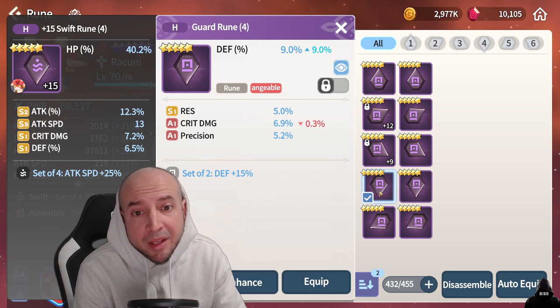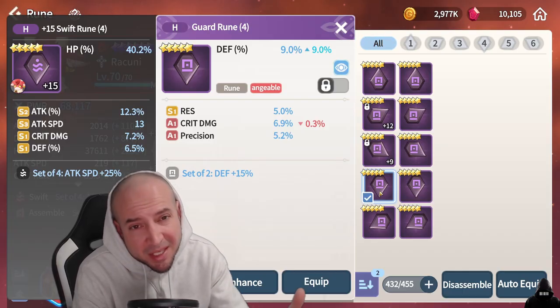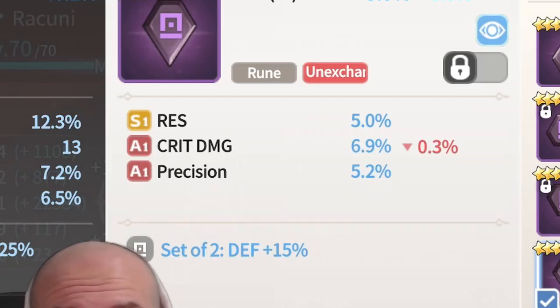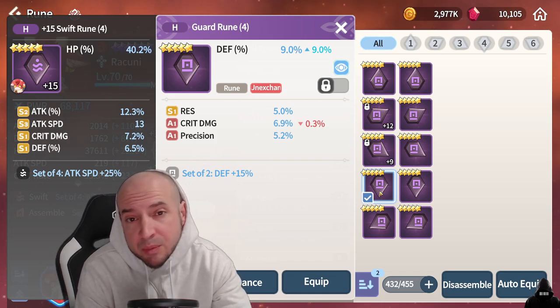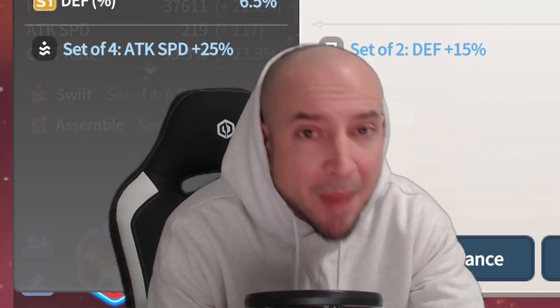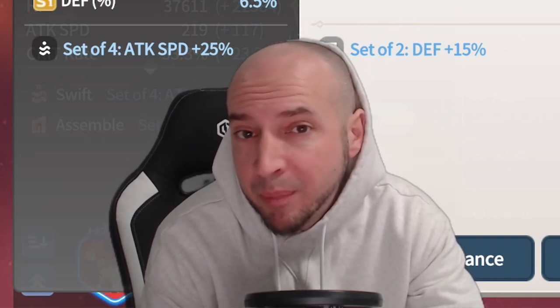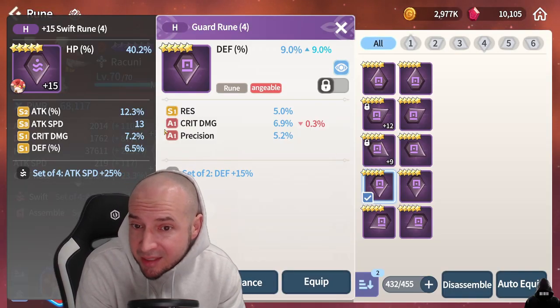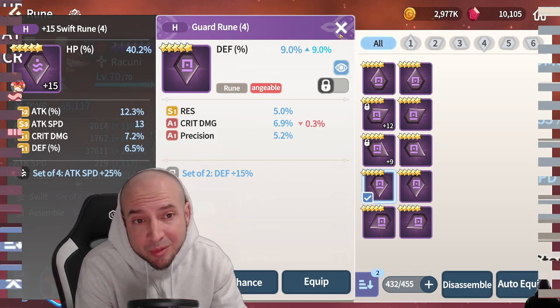Here, this rune has a defensive main stat as a guard rune, but the substats just don't correlate. There's crit damage but no crit rate substat, there's resistance which is great, and then precision — but there aren't many defensive based monsters that require precision for basic attack skills. They're all good grades in the substats, but I'm going to sell this one because I'm super strict on purple runes.